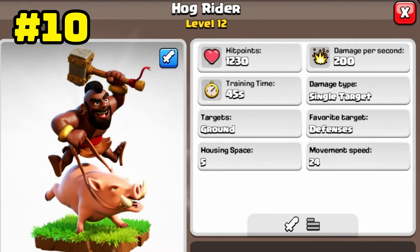The last troop in this list is the Hog Rider. By jumping over the walls, the Hog Rider easily reaches the defense buildings and destroys them. With 200 damage power and 1230 hit point, the Hog Rider is in the 10th place.